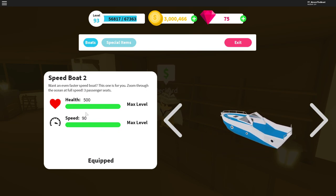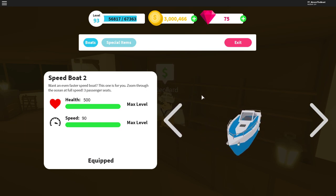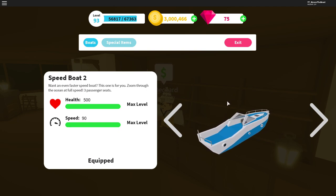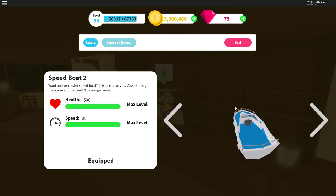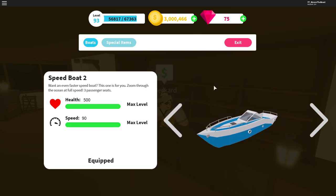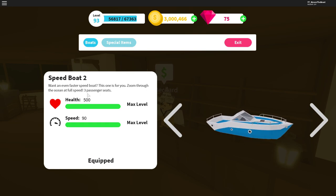This makes the Speedboat 2 the fastest boat in the entire game, beside the Viking boat which costs gems. So without any Robux purchasing, this is pretty much the fastest boat in the entire game, which makes it one of the best boats in the game.